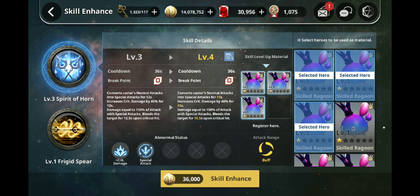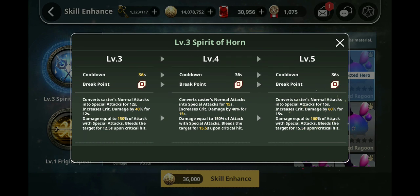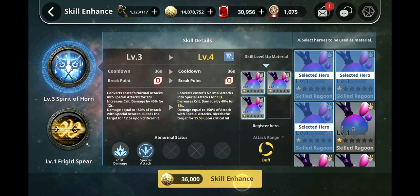I have enough skilled dragoons, so I might as well go ahead and take it out. The final skill just increases the damage — not very important. So let me just take this to level four.